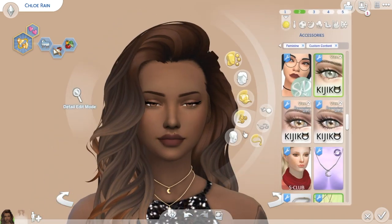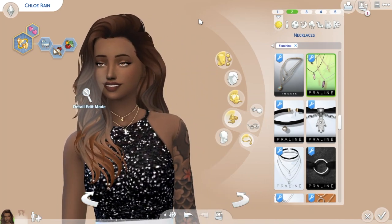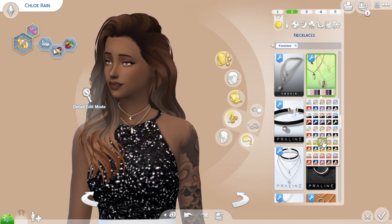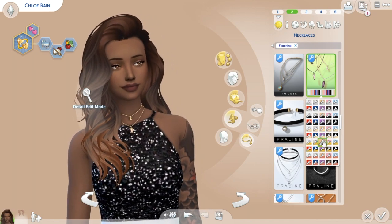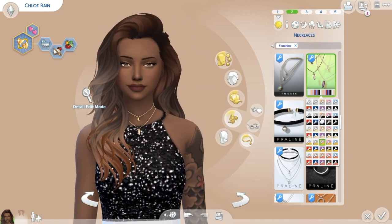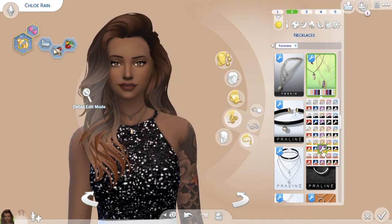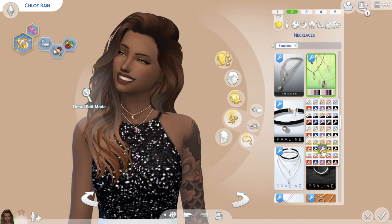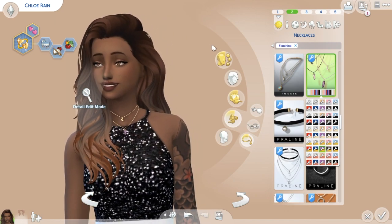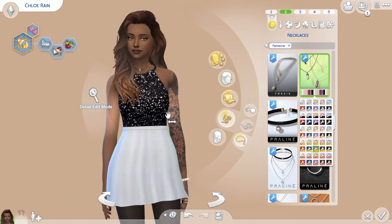That's all the makeup. Next we have the necklace - this necklace is by Praline Sims, and it is really pretty. I've had this one for quite a long time, quite a few months. Look how pretty it is - you have a little moon, a little crystal kind of thing. It comes in lots of swatches - look at all of these swatches, you have so much choice. That's really pretty in the purple. Again, it's more on the alpha side, but I like alpha accessories more than Maxis Match ones.